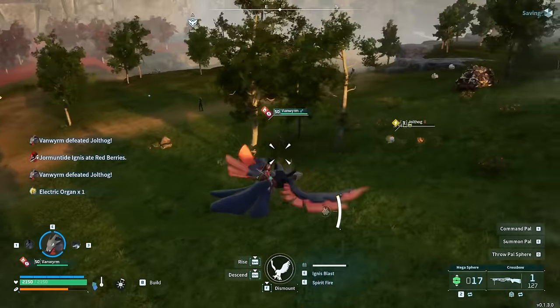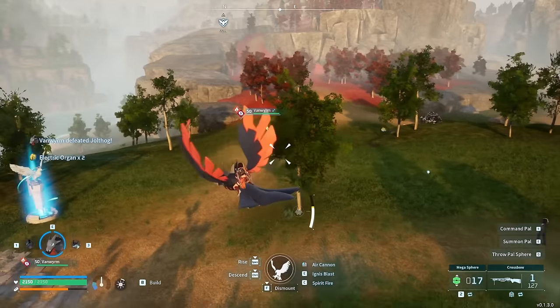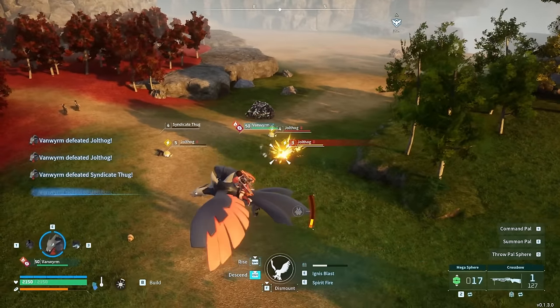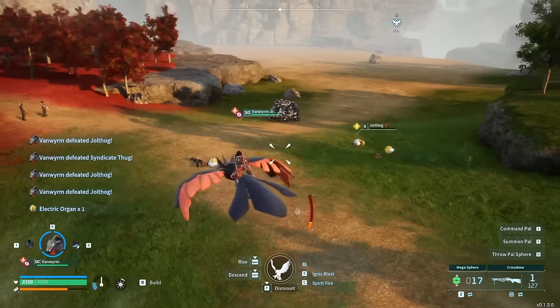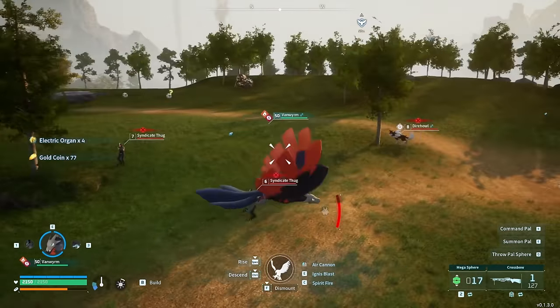I'll show you what I mean — we got two right there. And then if you go over here, there are three more. So this was a really good cycle. Oh, there are four more over here! So this is like the best case scenario cycle. Sometimes you can get two electric organs from one, but there were another four electric organs just there.